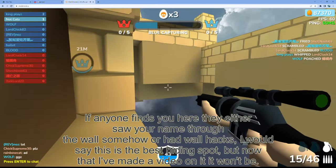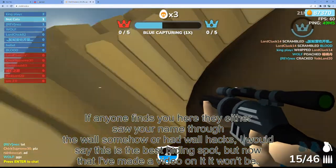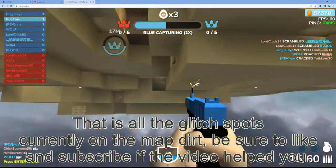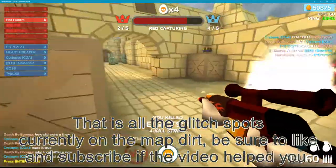If anyone finds you, they either saw you through the wall somehow, or had wall hacks. I would say this is the best hiding spot, but now that I've made a video on it, it probably won't be. That's all the glitch spots currently on the map of Dirt. Be sure to like and subscribe if this video helped you.